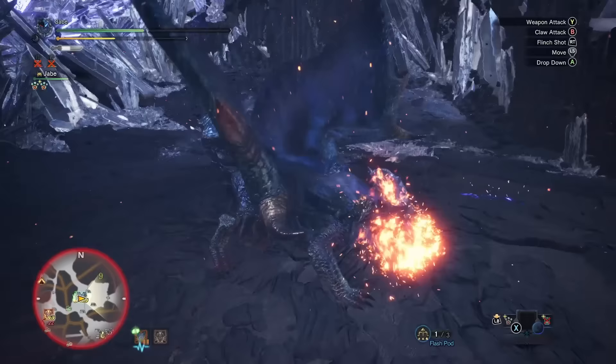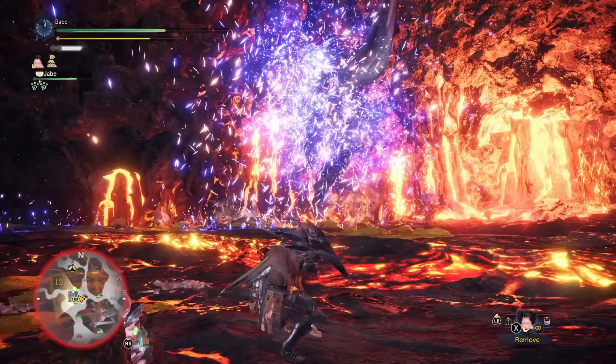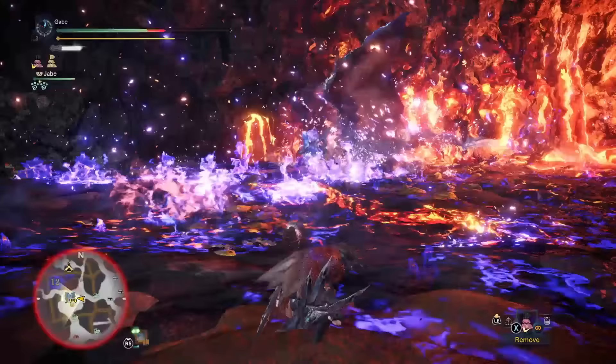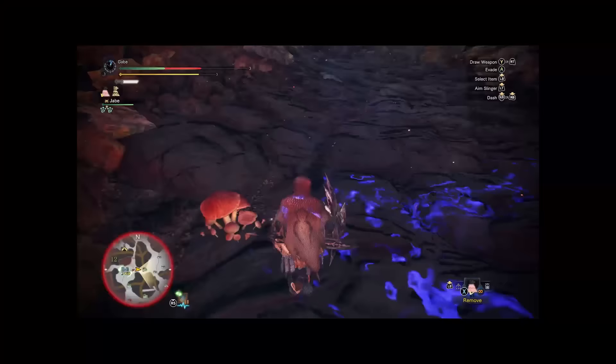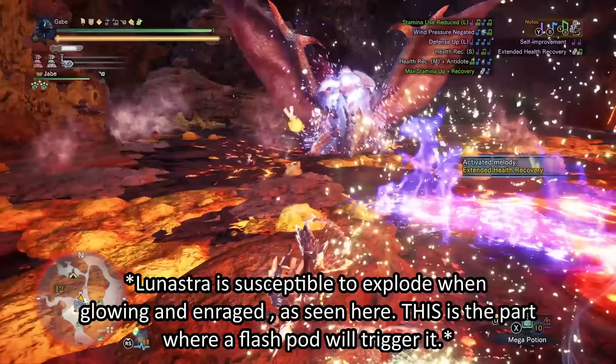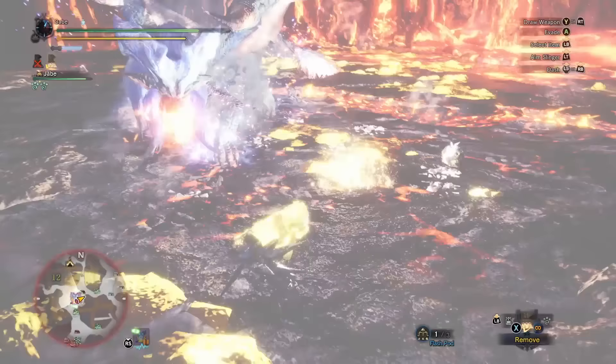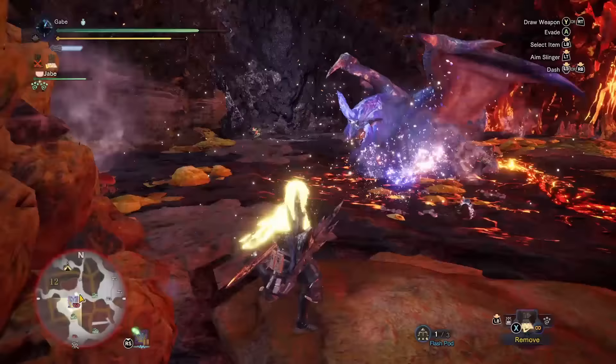Lunastra's nova — the nuclear blast times two, double-decker scary — depletes your health fast and has a redonkulous range. There are a few caveats though. Flash pods: when in a hunting party, one of the last things you probably want to see is somebody trying to flash pod Luna, because when they do that she decides to go nuclear early. Not sure if this happens every time, but it definitely did for me.